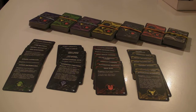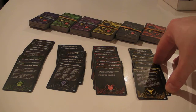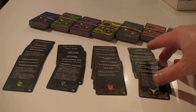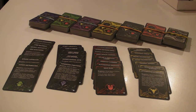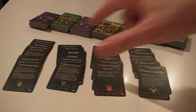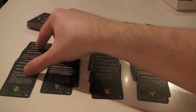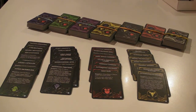The technologies themselves — we've got four colors. Yellow are your general technologies; a lot of them are focused on production. Red technologies are obviously your combat or aggressive technologies. Blue are your transport technologies. And green are your biotech technologies.